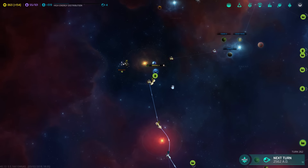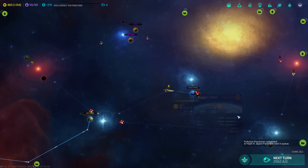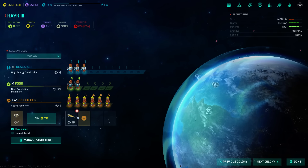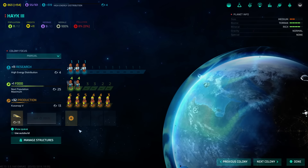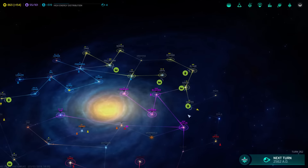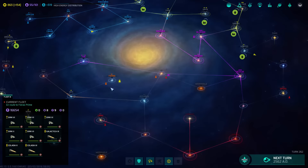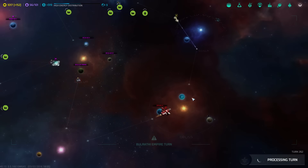I'll be interested to see what happens. I'm gonna have at least one huge battle anyway. I don't think we're gonna need a space factory at Haake anymore. We will need a jump gate, though, owing to its somewhat challenging location. Alright, they're gathering for a rumble, too.